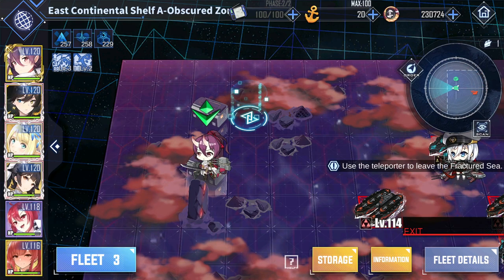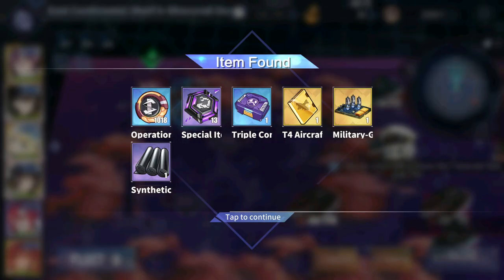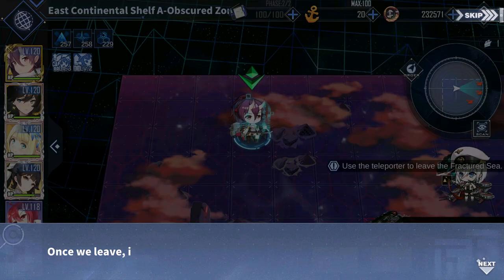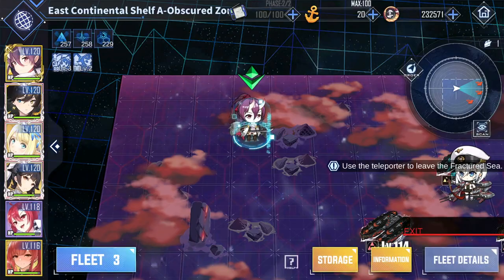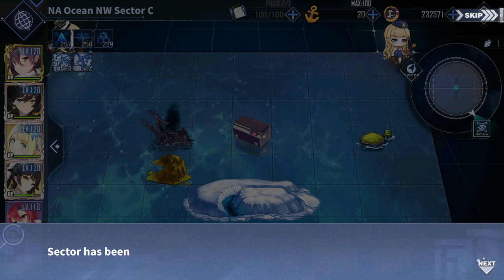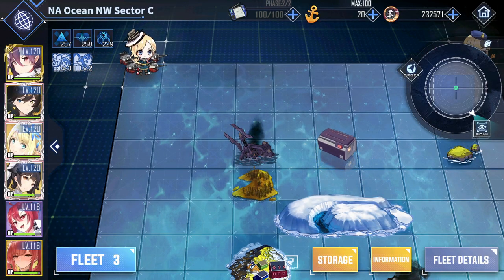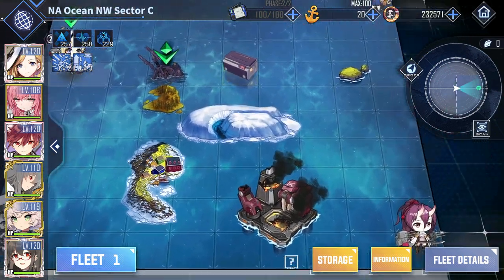I'm basically done with this Fractured node. All I have to do is clear the rest of it, and because I got here without passing Go, without collecting $200, it'll dump me back into the node I was in before. So you've got to make sure that you did that and didn't return to Port first. Now it's going to dump me in the node I was before, but this time it'll have a Siren Clear box, because I cleared it and it never gave it to me. So I'm just going to collect that real quick, and then it should give me the star for clearing the node.